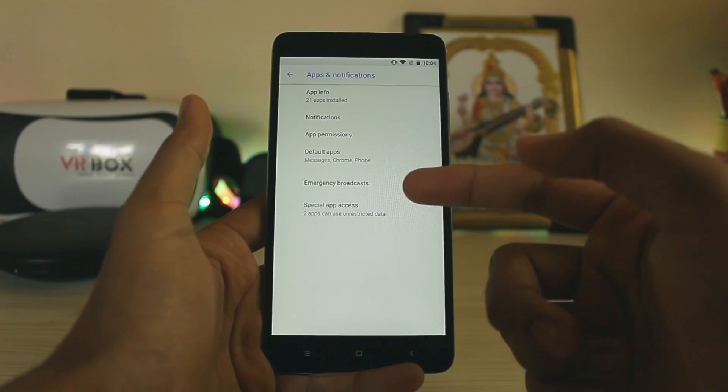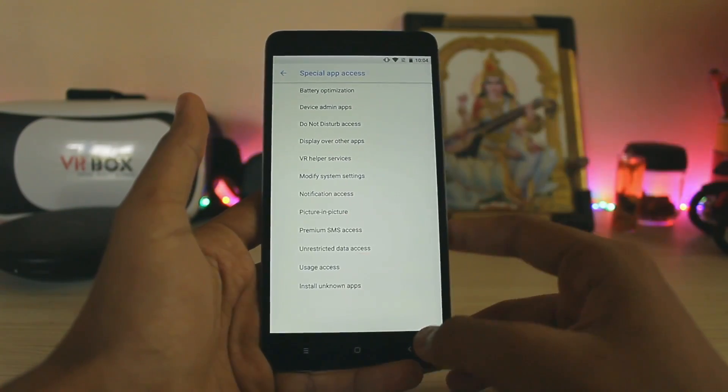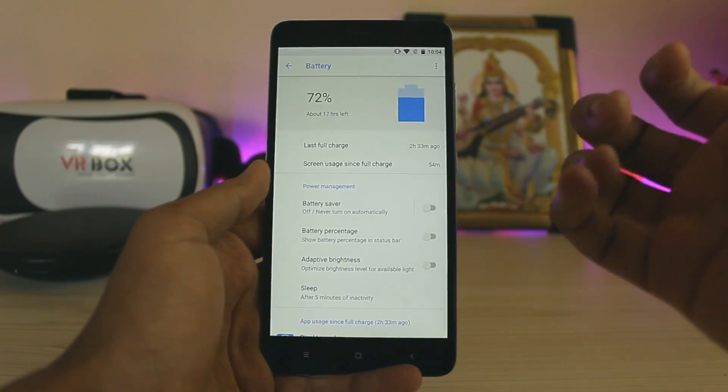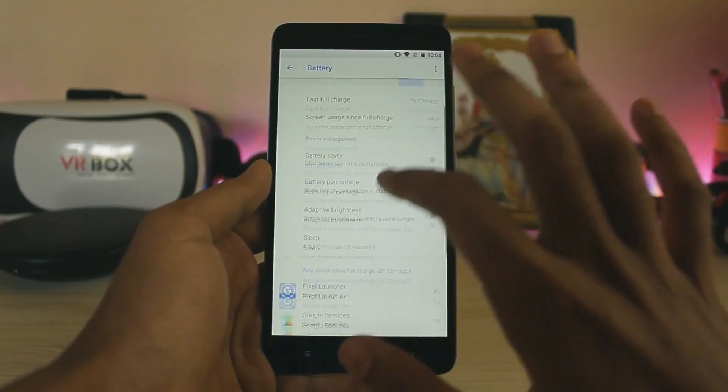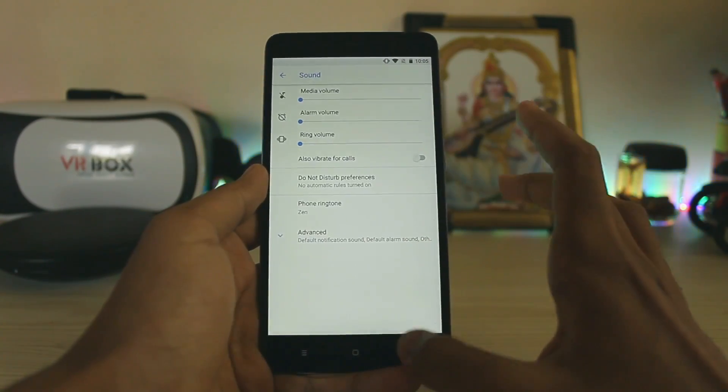In Apps & Notifications you have all the options including Special Access where you can control picture-in-picture. The Battery section has an all-new UI — it gives a feel of Samsung Smart Manager but it looks beautiful. Sound settings are the normal things.